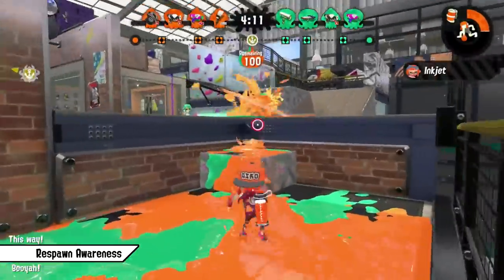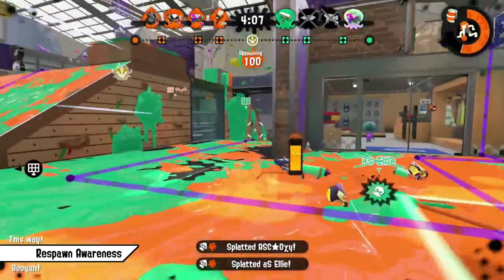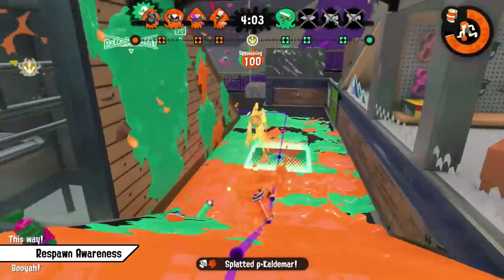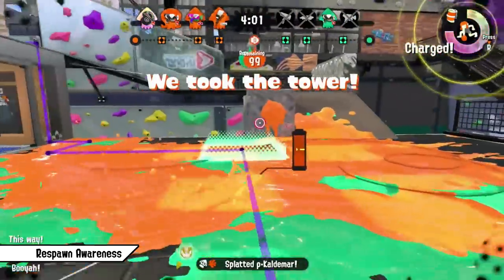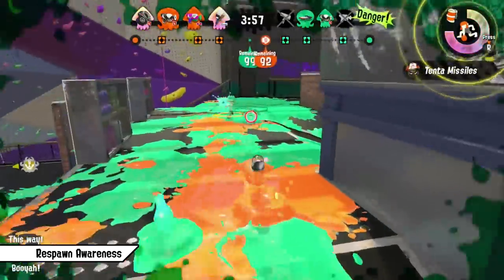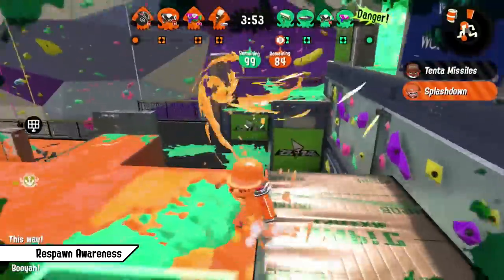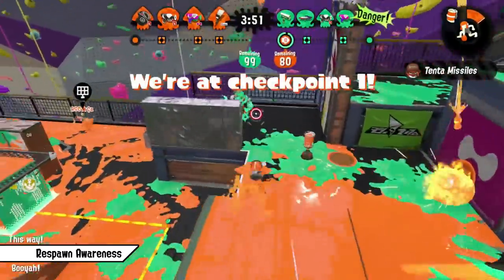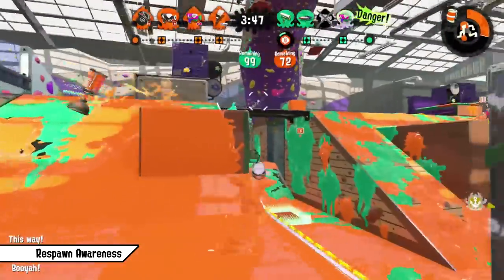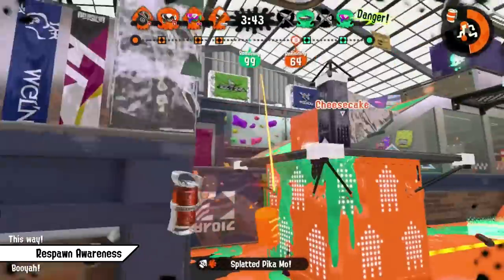The most common mistake while flanking I see is not minding respawns. The goal of flanking should be to either surprise your opponents from behind or to catch them in the middle of your team, pressuring them from behind while also from your side of the map. When you as a flanking person get approached from behind because you didn't mind respawns, you find yourself in that exact disadvantageous position you wanted to put your opponent in — which of course could have been avoided. Other than that, you can predict respawns to get easy spawn camps or to predict super jumps, so if you pressure them away you can catch the super jump of the respawning player.